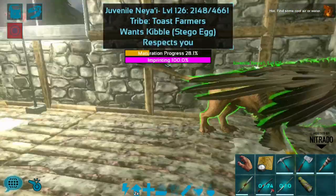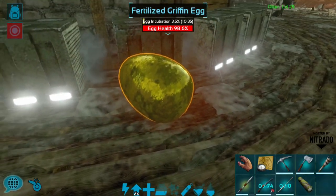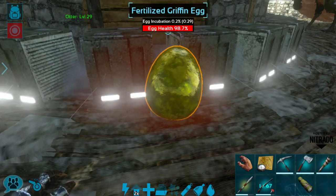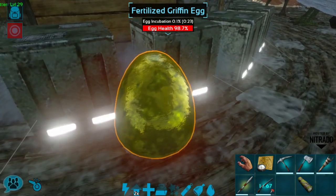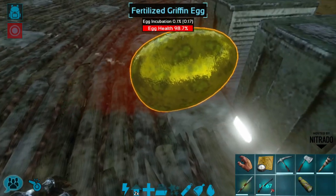The babies do inherit the last name of the parents, which is pretty good. This egg has about 10 minutes left, so I'm going to bring you guys back when it is ready to hatch. Okay guys, we are back — this griffin egg has just about 20 seconds left to go. Oh my goodness, I'm so excited. Hatching of the beautiful golden griffin egg!